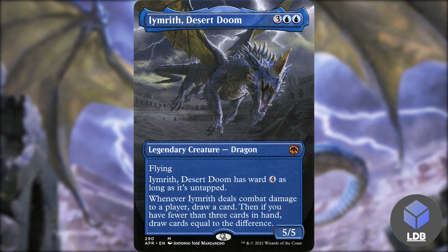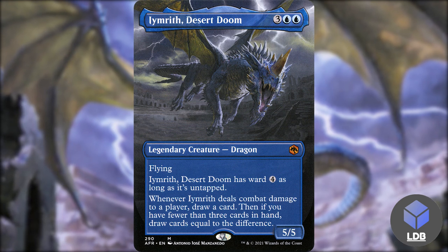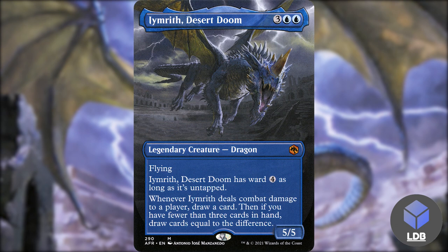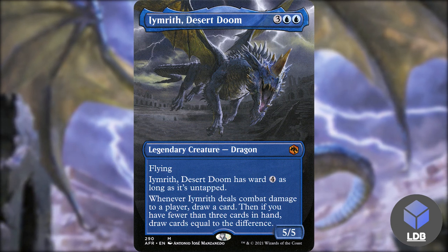Another one we've got is Imrith, Desert Doom — three blue blue for a 5/5 legendary dragon with flying. Imrith has ward four as long as it's untapped, and whenever Imrith deals combat damage to a player, draw a card, then if you have fewer than three cards in hand, draw cards equal to the difference. So when it connects, it can essentially draw us up to three cards.